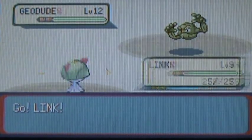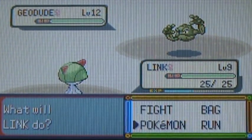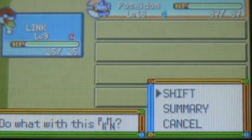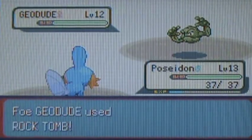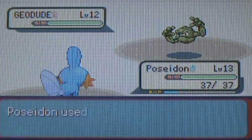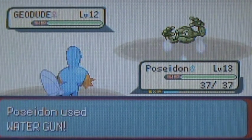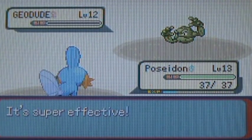You can train up there if you're having problems. Her first Pokemon is a Geodude at level 12 with the moves Tackle, Defense Curl, Rock Tomb, and Rock Throw. It's kind of annoying, but luckily Rock Tomb doesn't have that much accuracy, so it's nothing too scary.